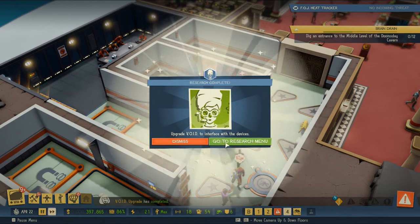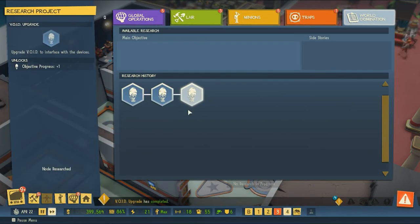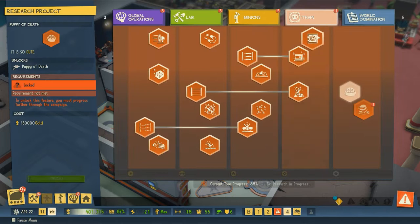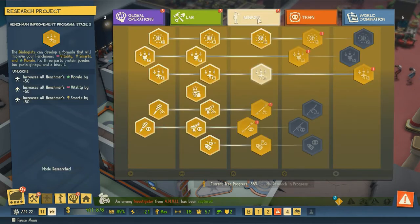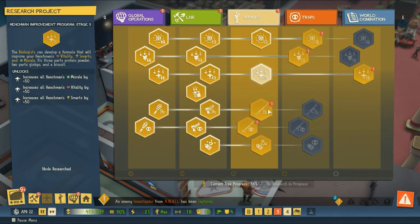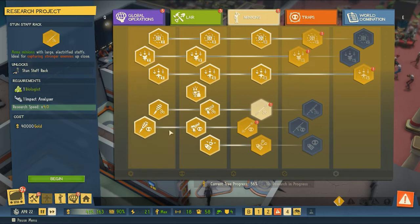It looks like we are upgrading our Void interface here, so that's great. Venus spy trap — that's awesome. You catch more spies with honey than with vinegar; you catch even more with a giant mutant plant. So we're going to continue to do research in the background. I think we understand how our science tree works, how the global stage works, and I'm going to do a lot of the grindy bits off camera.